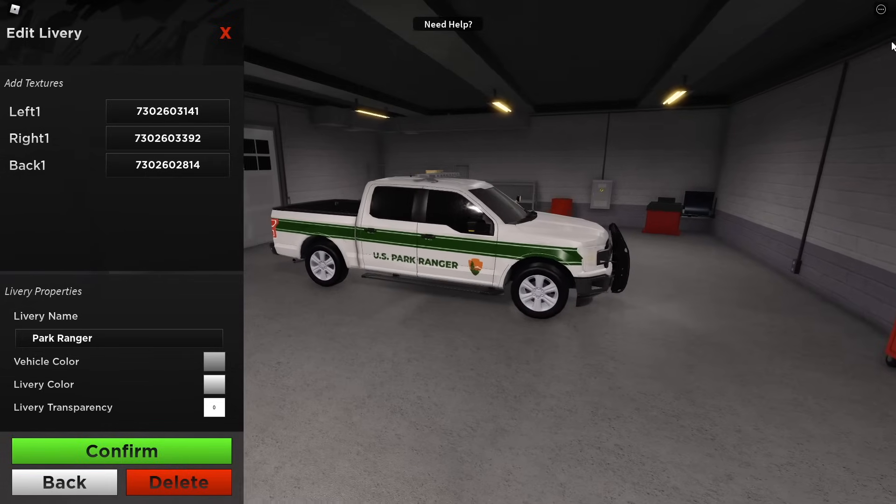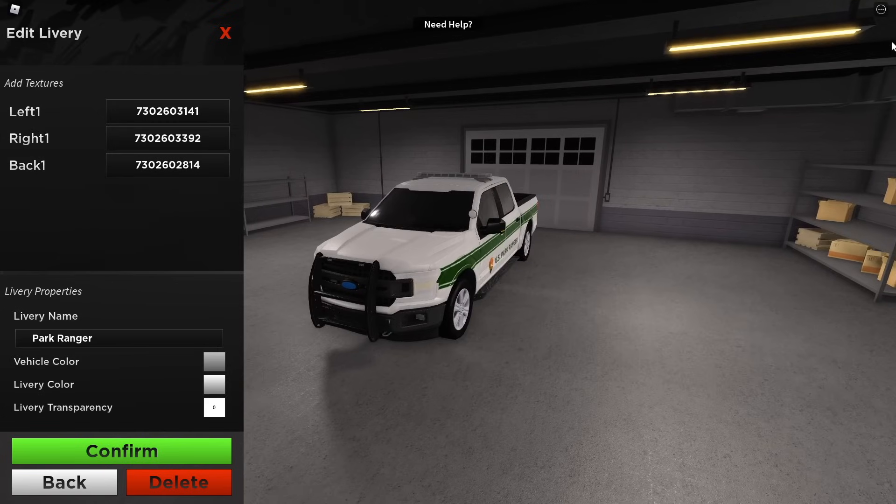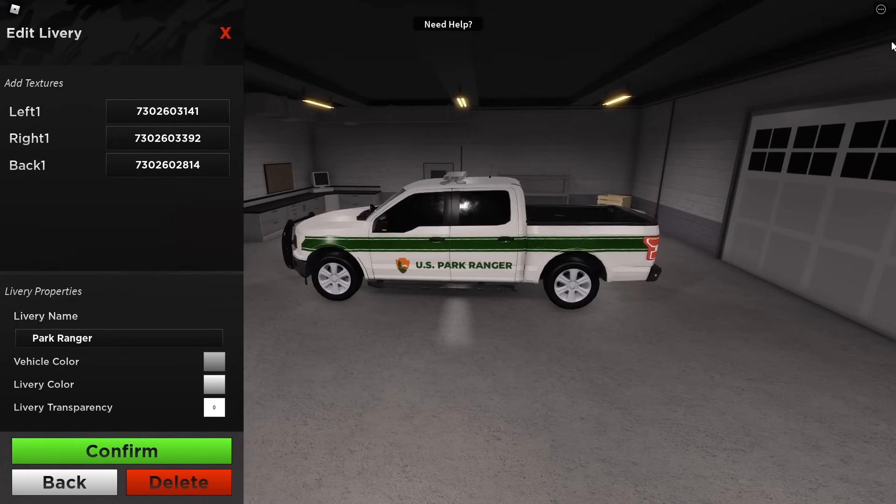Another pretty common request was a U.S. Park Ranger. They also have a white truck and at this point I was just tired of all the white police vehicles, so I gave it a white-grayish color instead.